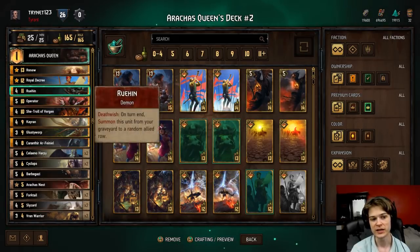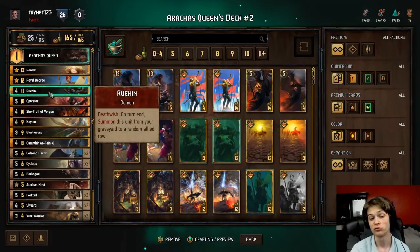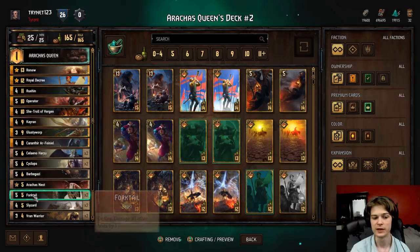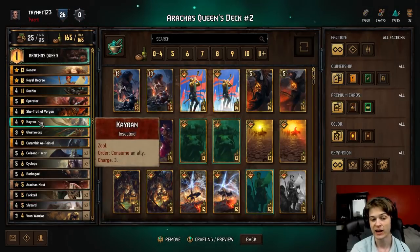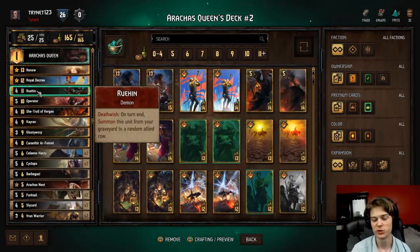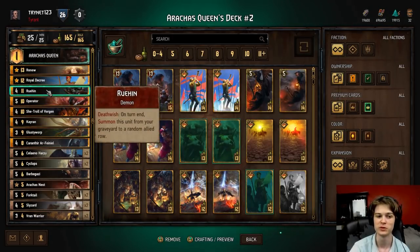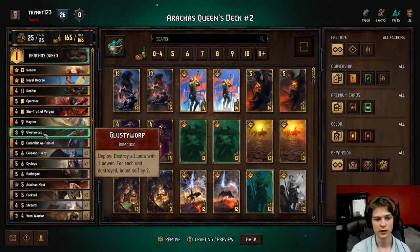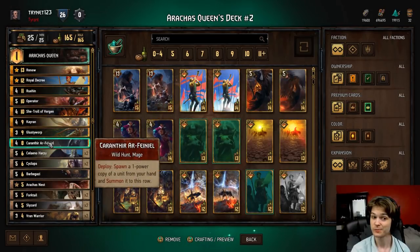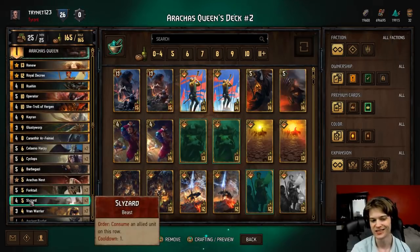Then we're going into Corinthier. Corinthier is part of the redundancy package and allows you to either play Kayran or Ruhin typically. This lets you play Ruhin into multiple rounds. If you can't get a Slyzard just deck in a matchup, you can Corinthier or Kayran and you have six consumes with Zeal, which allows you to generally consume your Ruhin multiple times - you'll use two consumes the turn you play the Kayran, and save the consume for the following turn to consume the Ruhin again. You generally don't want to Corinthier a Slyzard just because it dies so easily.